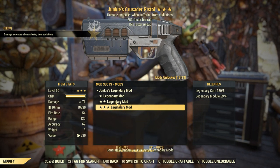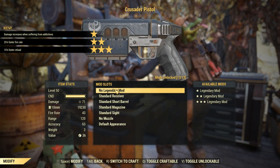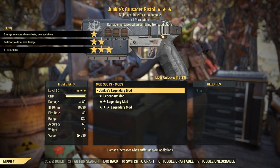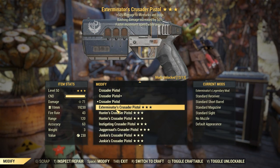A Junkies Crusader — that's actually a pretty good roll for a Junkies. Then another Junkies: a Junkies Explosive with perception. This is a really good pistol, and I wish I could sell or trade these. I'm probably going to hold onto that, but I'm not going to be using it.